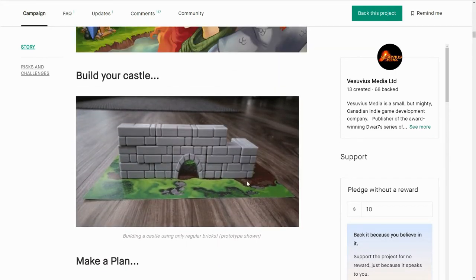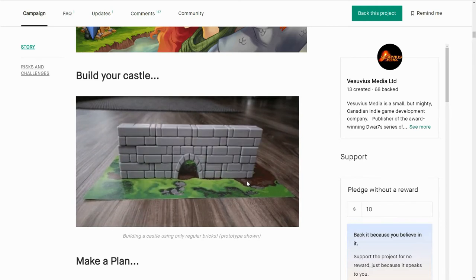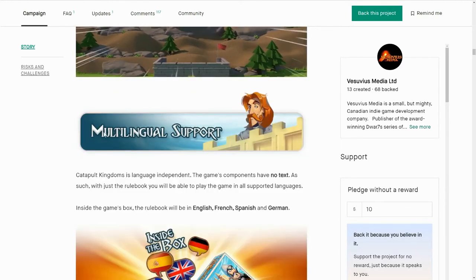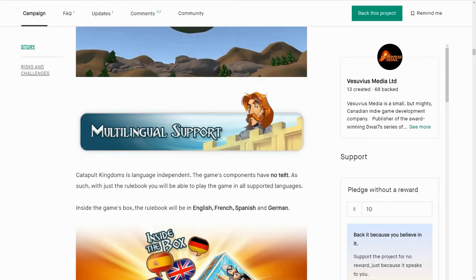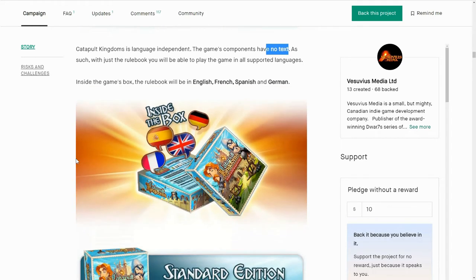See how great it looks to build your castle? You don't really have to do it strategically like they're doing it — you can be a little bit asymmetrical if you wish. Multilingual support: it has got no text, so it is language independent coming out of the box, which is good to see.